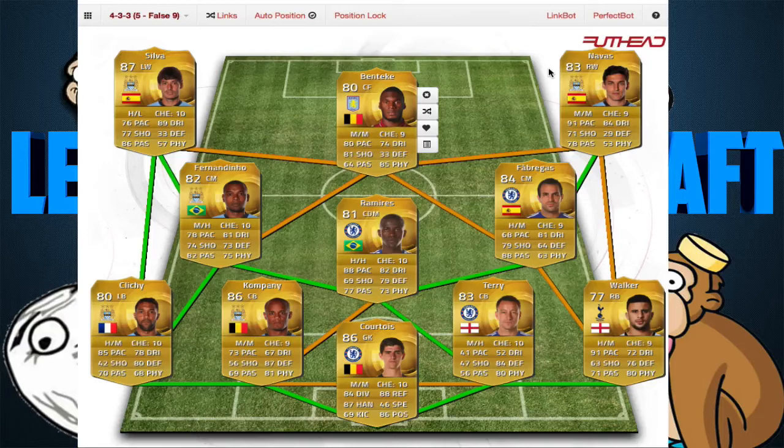So guys, this is going to be it for this squad builder. I hope you guys enjoyed and you might be able to use this team. Just a reminder: this is around 340k on PlayStation and 270k on Xbox. That price might go down or up. Silva is a pretty expensive one. Courtois is also one of the most expensive — you could switch him to Joe Hart; it won't affect your chemistry that much and he links up well with Kompany and Terry. You can mix this up. Thank you guys for watching — please leave a like. My name is Lego. Peace.